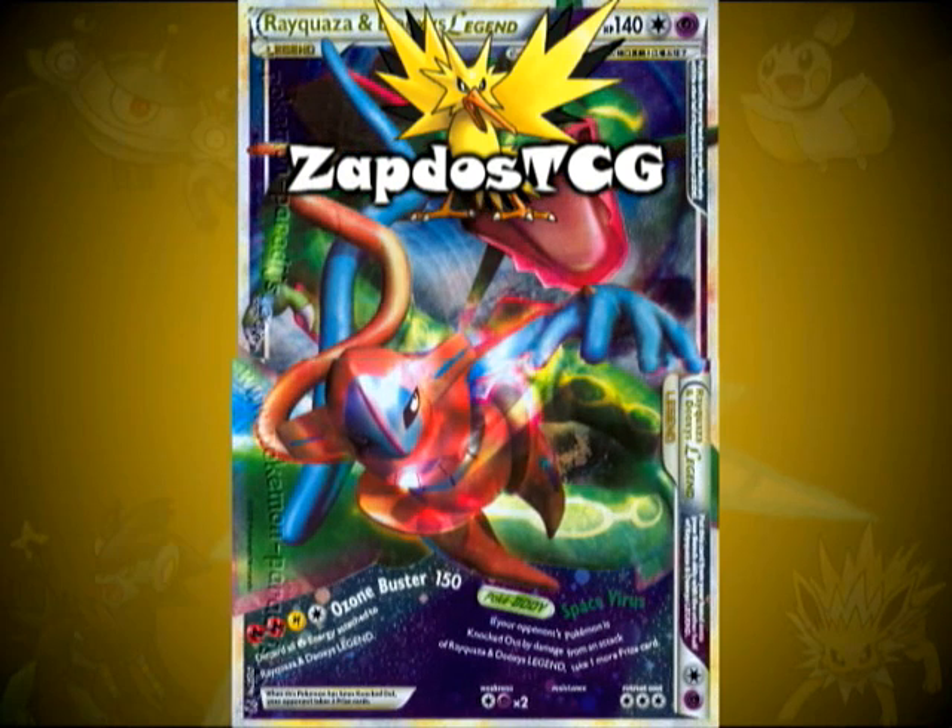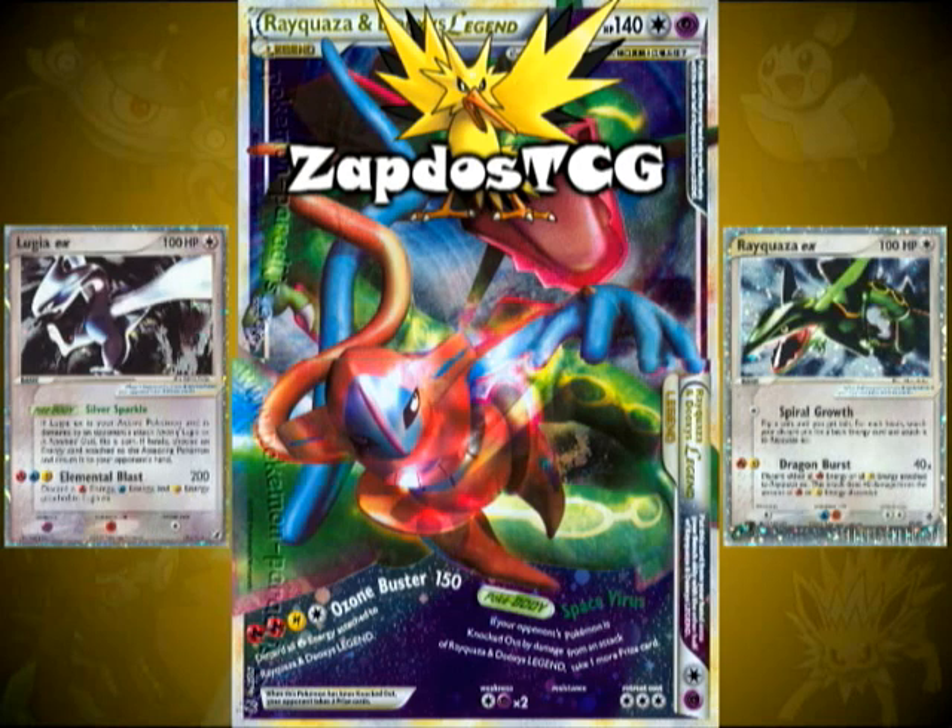Let's check out this one. This card has an HP of 140, which is pretty low for a legend, considering that your opponent takes two prize cards when it's knocked out, which reminds me of all the EX cards back in the day.